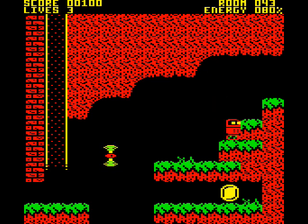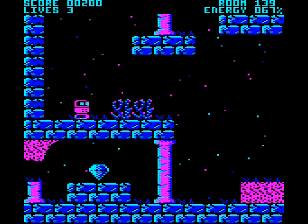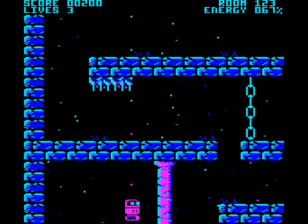There are the usual keys, which unlock doors, and patrolling nasties to avoid. If you were limited to this, then obviously Electrobots wouldn't be particularly mold-breaking. However, with a quick tap of key 2, you'll be given control of a different bot, who is somewhere in the ocean.